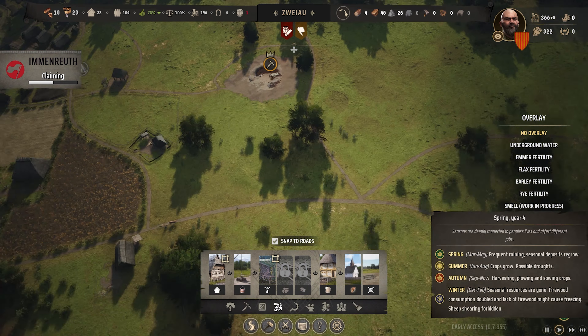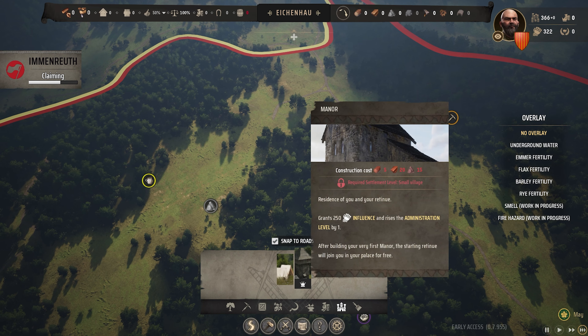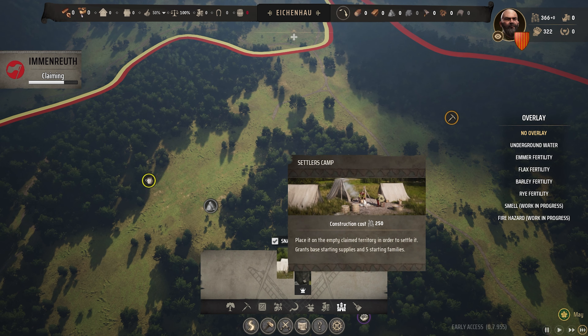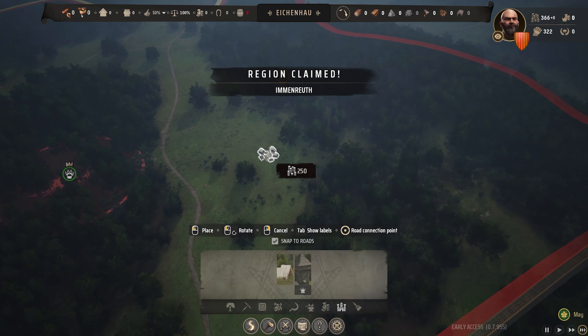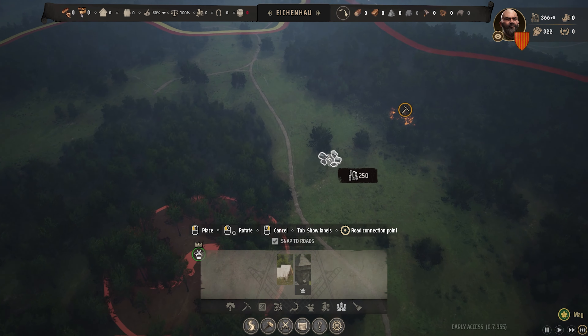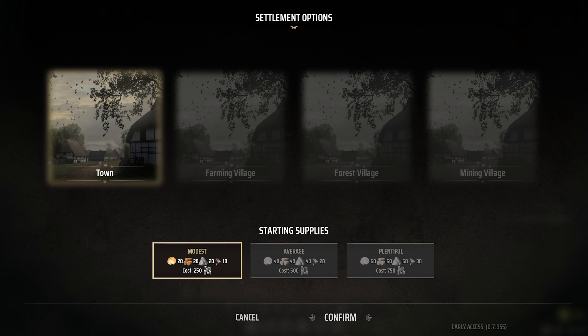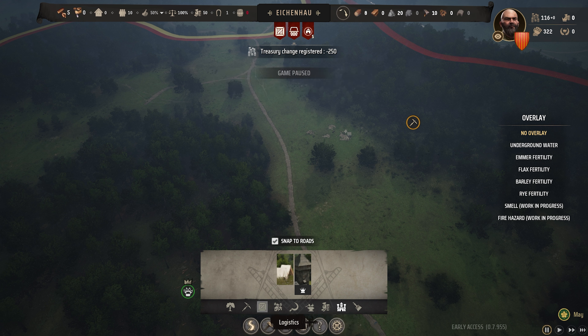Now we want to come over into our new area and construct a settlers camp — this costs money from our treasury but we can get it placed. We'll put the settlers camp right here; we just want it to be a town. We've settled a brand new region and can actually make a start on putting things together over here as well.